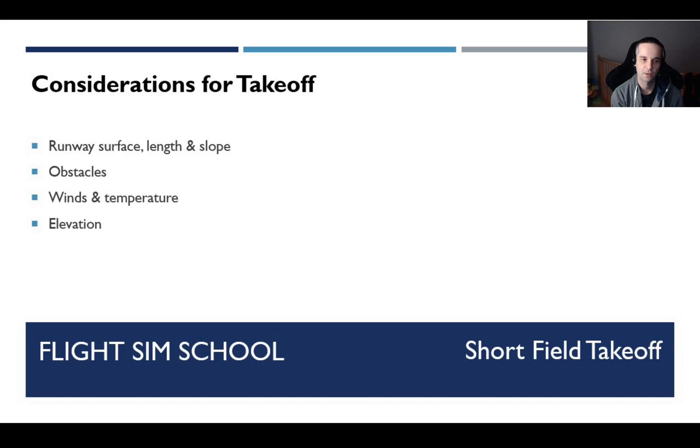The next factor to take into consideration is winds and temperature. The wind can affect the actual ground speed of our plane, so we need to take it into account when doing a takeoff, and always take off into the wind to use the minimum amount of runway possible. The final factor is the elevation of the airfield. The higher you are, the more runway you're going to need to take off. In real life, there are calculations you'd have to do regarding runway length, aircraft weight, altitude, and current winds and temperature, but luckily we're in a game so we don't have to worry about that too much.